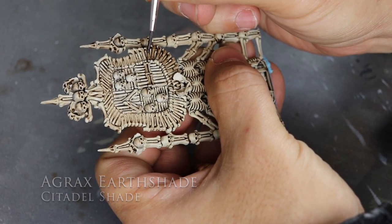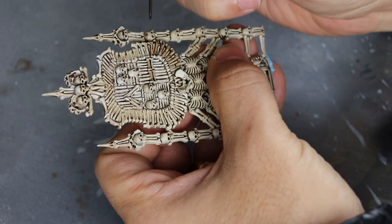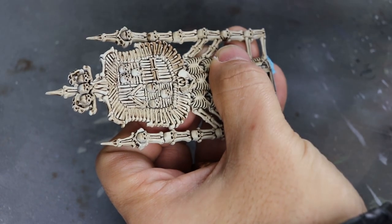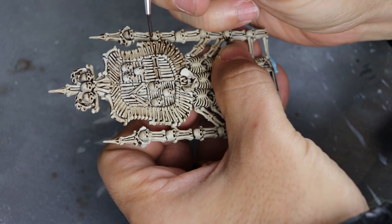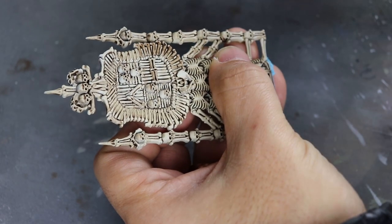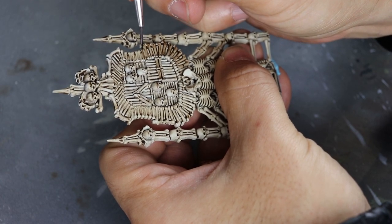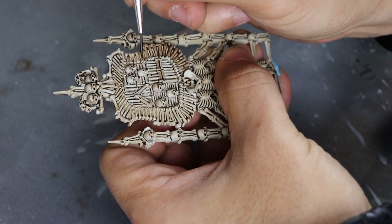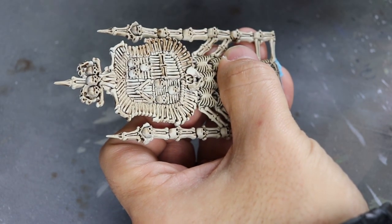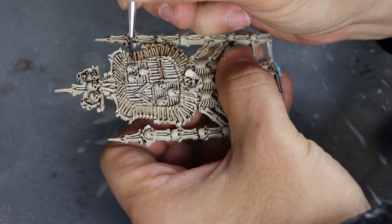Agrax Earthshade is next. It looked a little too plain and I wanted to frame the shield on the front, so I just took some Agrax Earthshade and made darker bones straight around it. That's about it — some blood spattering with Blood for the Blood God, or I use Tamiya clear red and take a toothbrush and spatter it on. You don't have to do the blood effects if you don't want to. Most of this came out super well, it was super easy to paint up, and I hope you find yourself one as well. This was a joy.